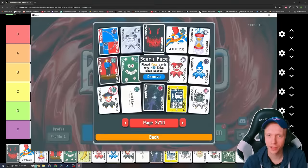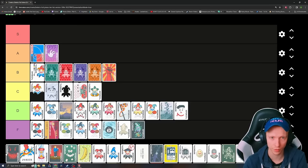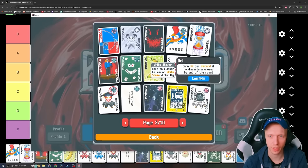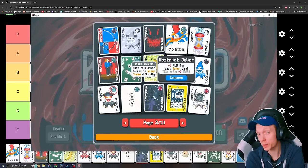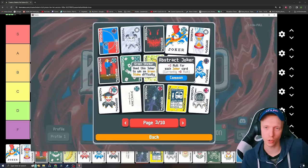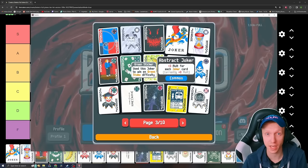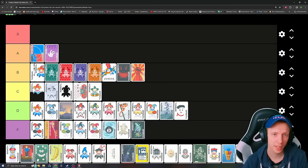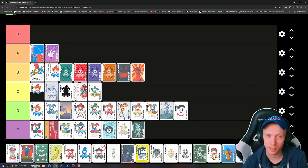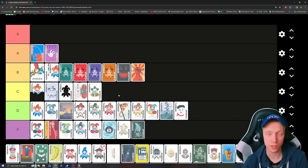Scary Face — played face cards give plus 30 chips when scored. It's okay, I think it's B worthy, probably not above the suit Jokers. Abstract Joker — plus 3 multiplier for each Joker card you have. It's a good one to fill a slot — plus 15 with five slots filled and no other conditions required. It actually ends up being better than a lot of other Jokers. It's kind of just good to fill a slot early on, before you eventually get rid of it.